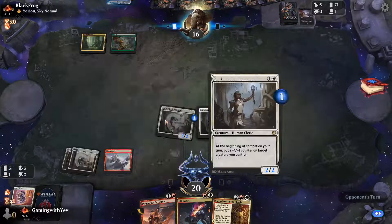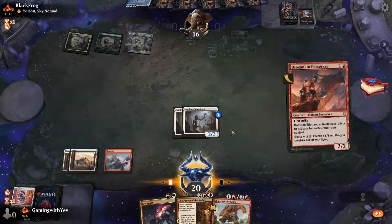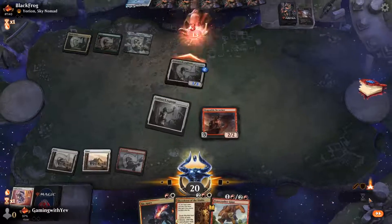The opponent tried to kill our creature — we sacrificed our dog. Goodbye Yorion. We cast Berserker and make our boys thick.